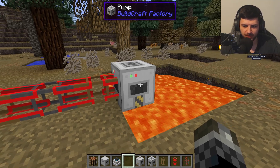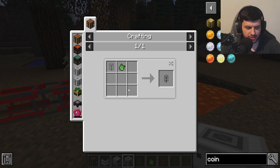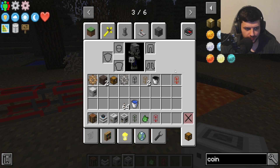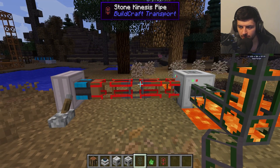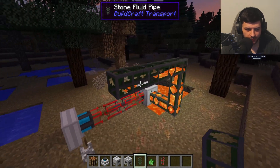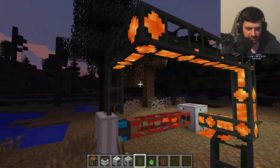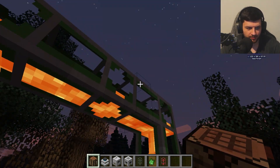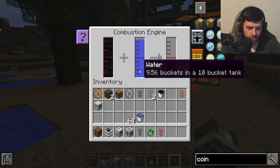Now we need fluid pipes to actually move the fluid. Stone fluid pipes are made from a stone transport pipe with pipe sealant, which is crafted from slime balls or residue. I'll build an arc of stone fluid pipes from the pump, and you can see the lava coming through — it's actually pumping from the pump through the pipe. Connecting these pipes to the engine feeds lava directly into it as fuel.